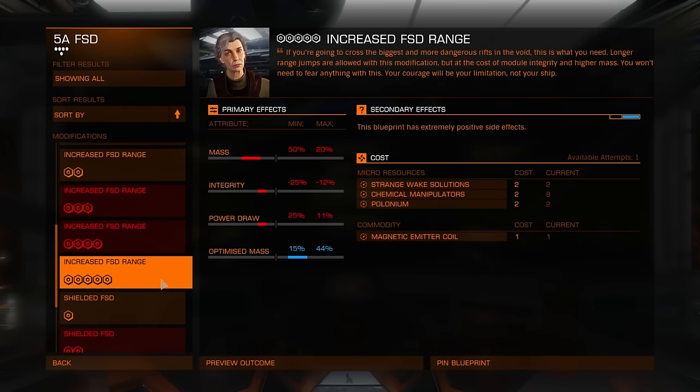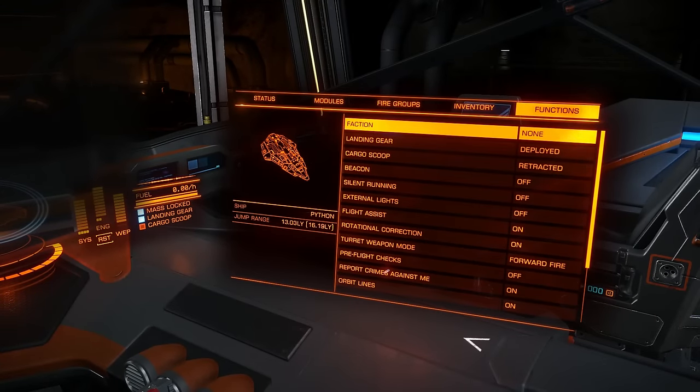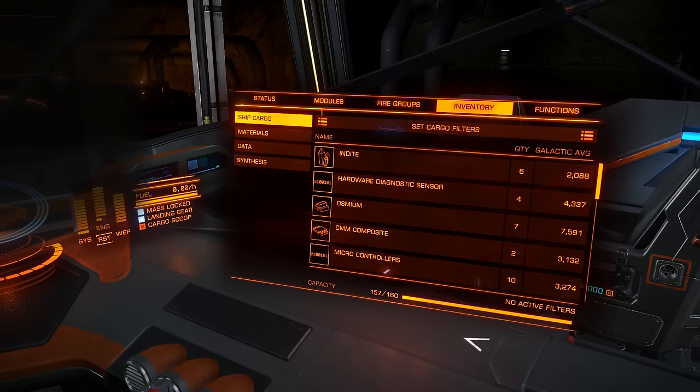So here we are. Increased FSD range — this is what you should aim for on most ships. You can see the jump range, and I am fully loaded with 157 tons of cargo.